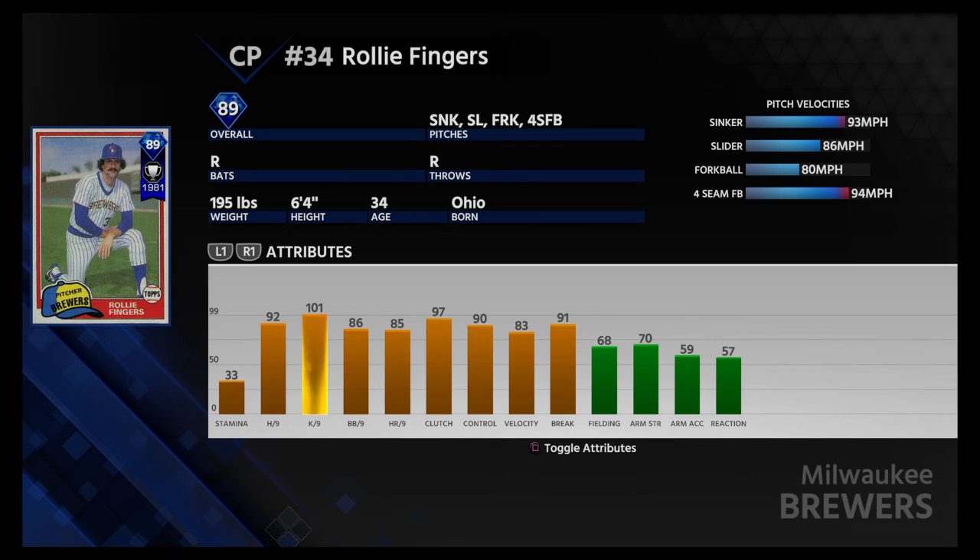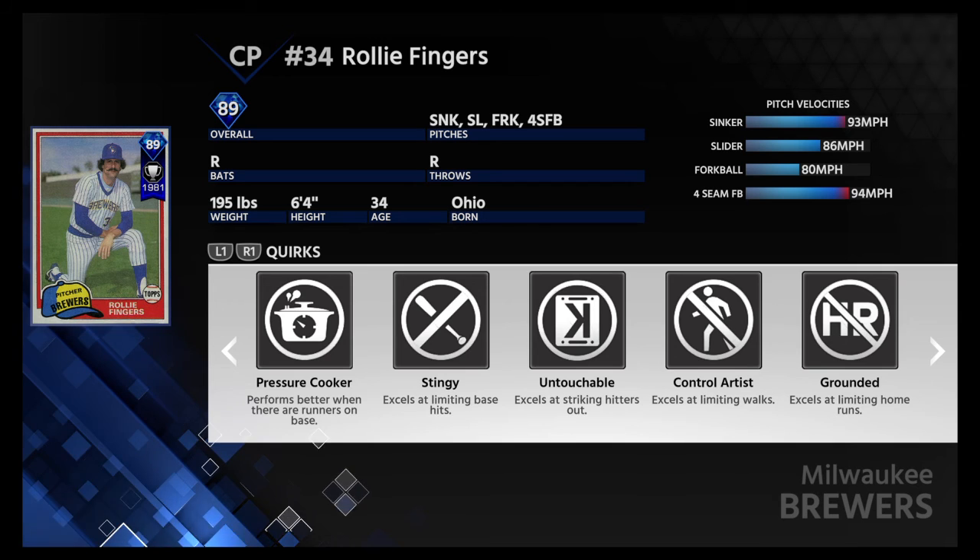101 Ks per nine. This one's a little more — I want to strike him out. 91 break, 90 control. That's great right there, just to have that break and control over 90. And then the hits per nine at 92. 97 clutch. This is a great card.